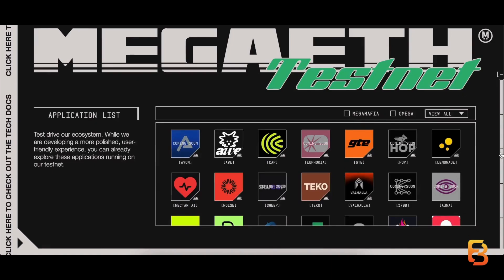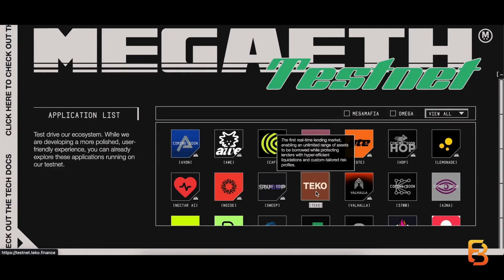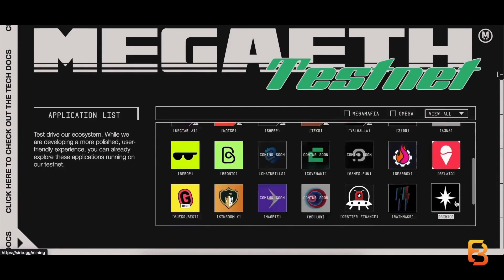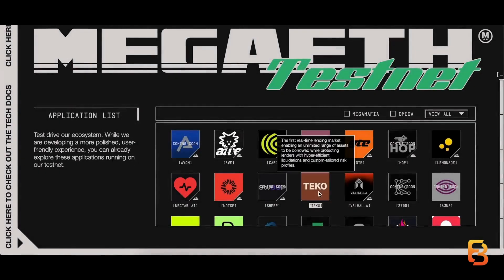Now these are the dApps that we will be exploring today. We have GTE, Cap, Teco, Valhalla as well, Bebop, and then there's Rainmaker. I'll take you through each. Let's begin with Teco.